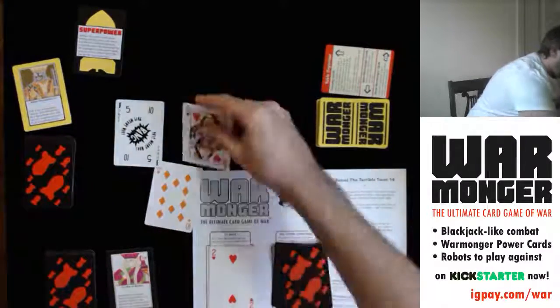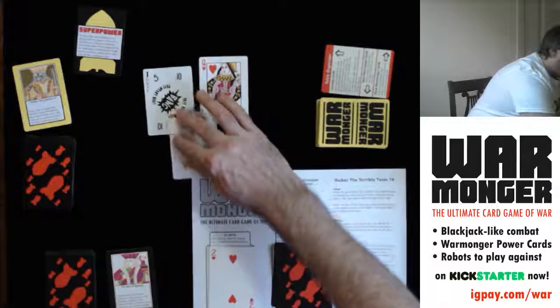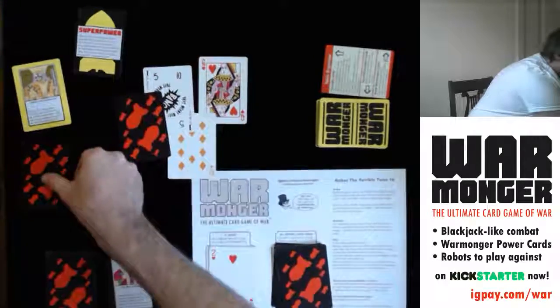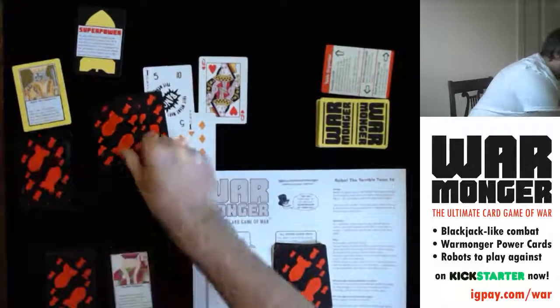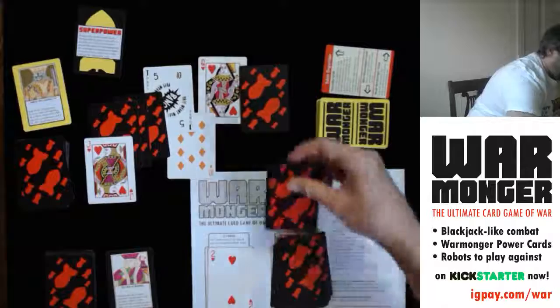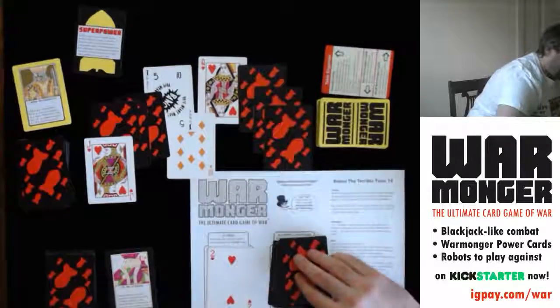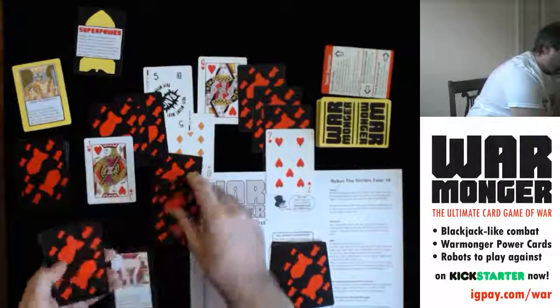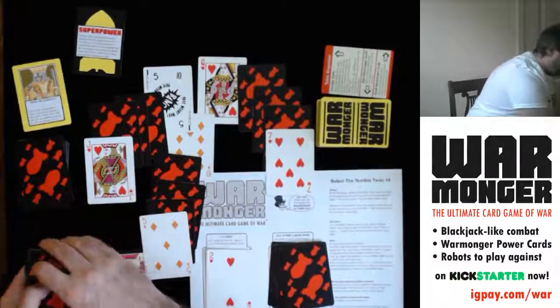Ten — this means war. So everyone is in. One, two, three and turns one up — each player puts in three face-down cards and turns one up. And I put in three, then one up.